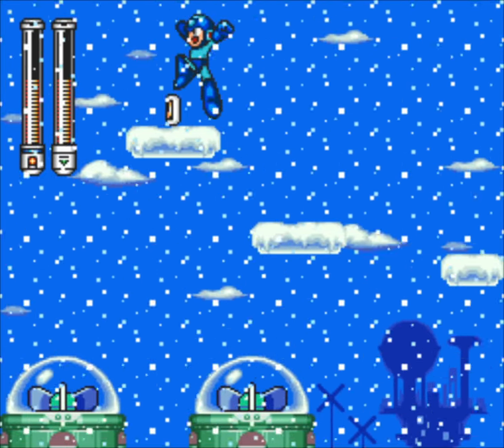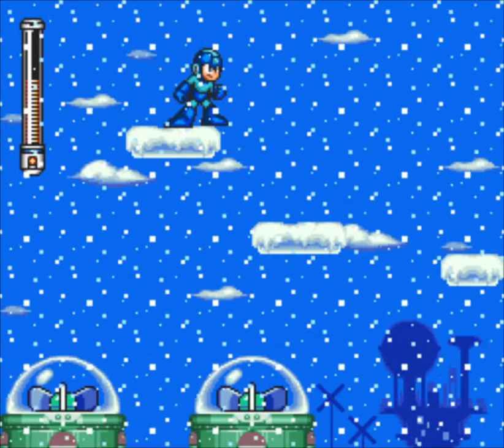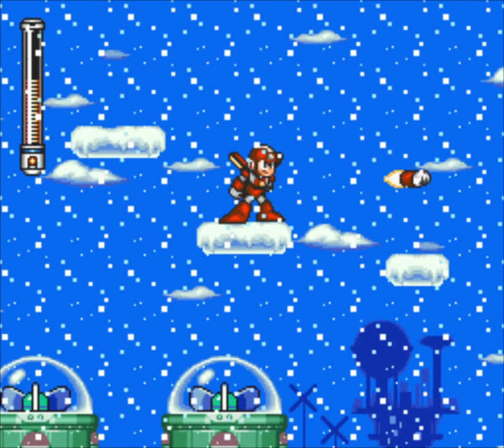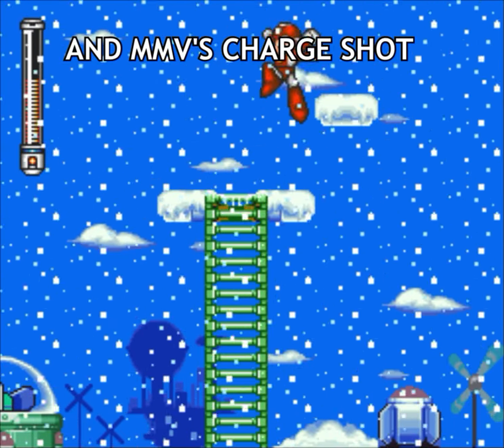This jump is kind of tricky going over here, but if you do that, you get the final plate. And now we have RUSH, which does mean Rush. And with Rush completed, we now have the Super Adapter — a completely new item for this game, which kind of combines the flying and the punching adapters from Mega Man 6. So how's that for innovation?